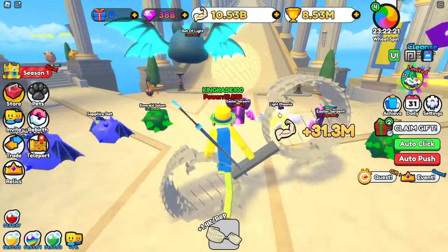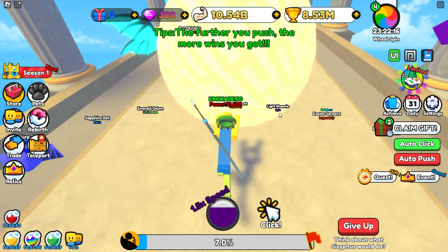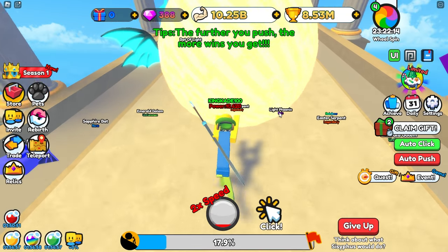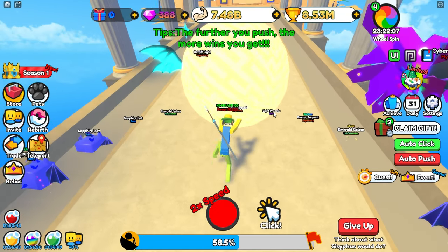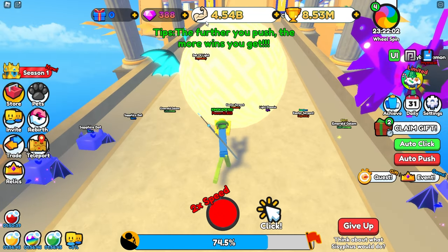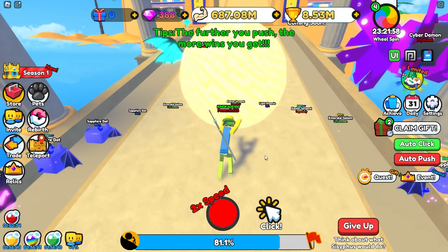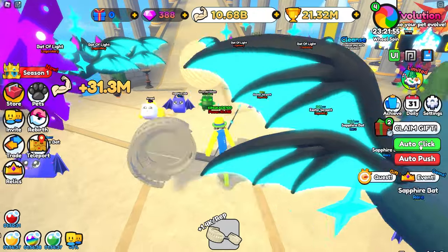We now have over 10 billion strength. Let's go ahead and see if we can now push this to the very end. We really need to get some better pets in this next area. We now just reached 50% and less than half of our strength has been eliminated so far. It looks like it uses our strength to push the boulder — and we're getting stuck at 80%. I guess we need somewhere around 15 billion.